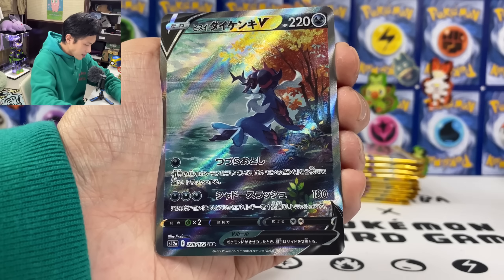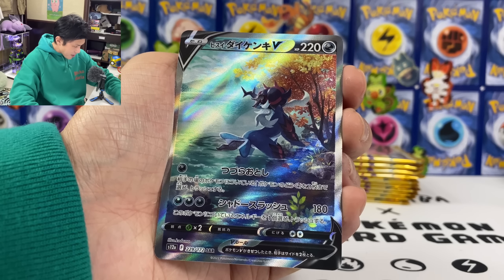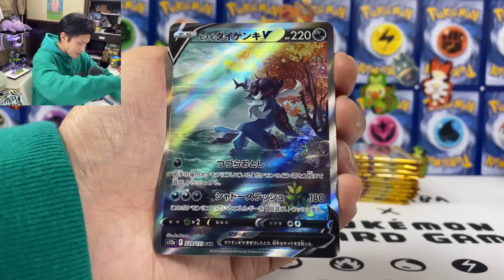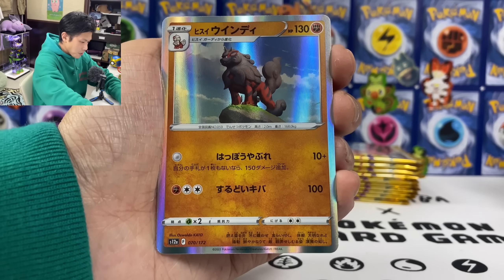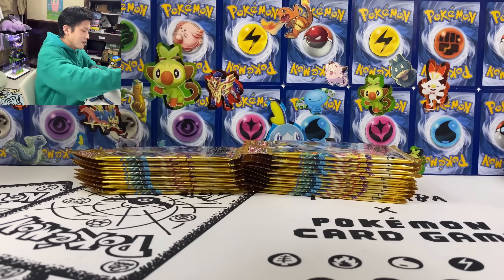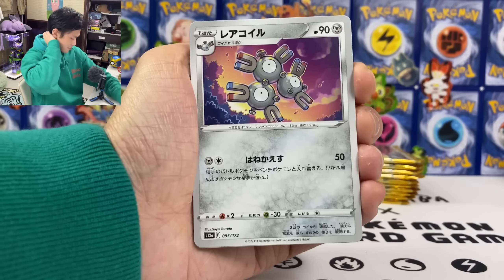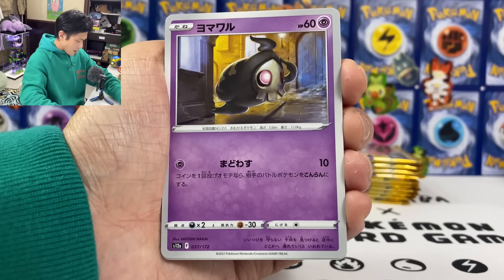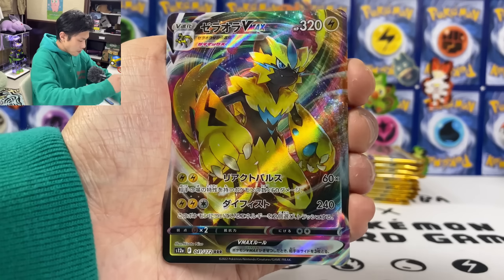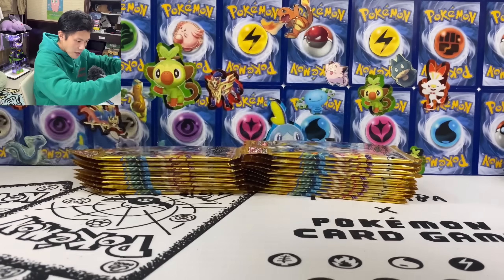We got Absol. Samurott - the special artwork. This is like the Fujisan from around Tokyo - oh this reminds me. And we got Hisuian Arcanine. So first pack, we already got an SAR! Magneton. Marifan. Ultra Ball. Sarora. Moltres. And we got a Reverse Holo. Let's open some from this side.